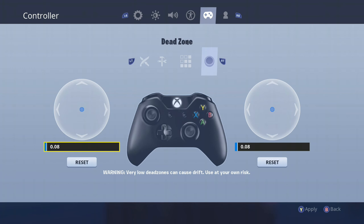My deadzone is — I think the default is 0.15, so I put on a 0.8. If you don't know what deadzone is, it's basically how fast it takes for your analog stick to receive input to the game. The lower it is, the faster you move.